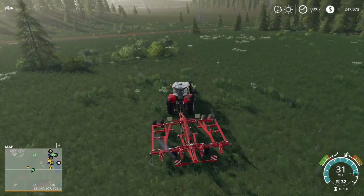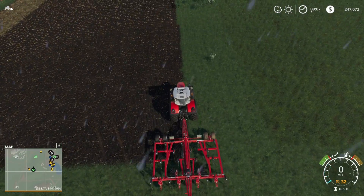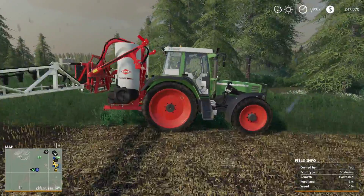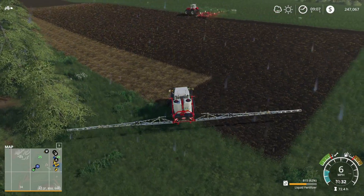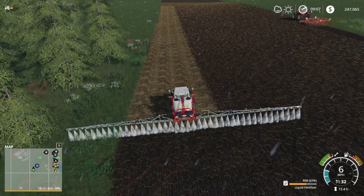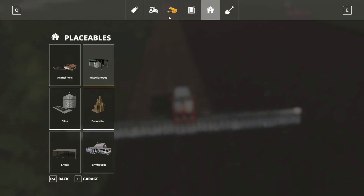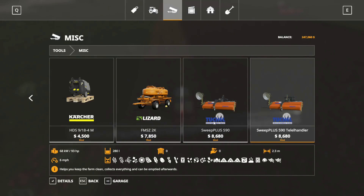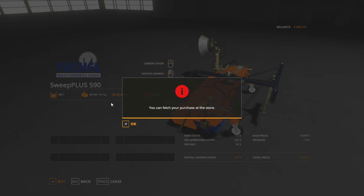We'll get this worker working on cultivating this. He was getting stuck around these trees, so we'll help him out. This might take a little bit. We're going to buy that sweeper — let's just do it real quick. We'll go into the store here and get that sweeper — the tractor attachment one. I don't think it needs a triangle attach or anything; I believe it'll just hook up. We'll go ahead and buy that.